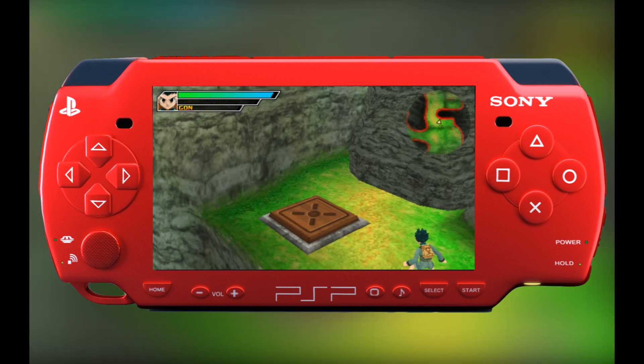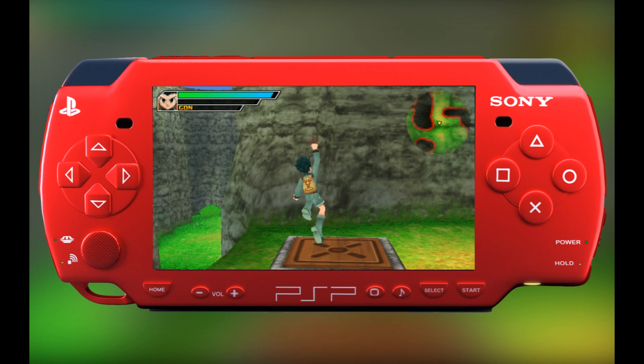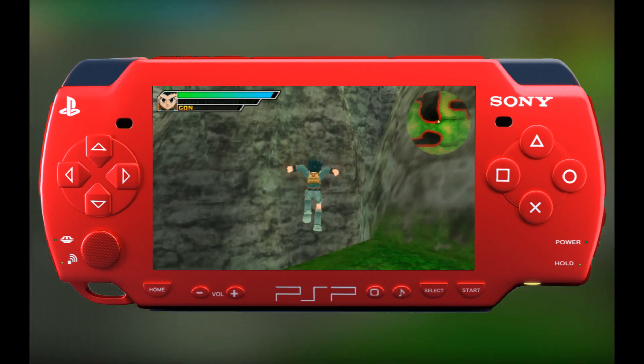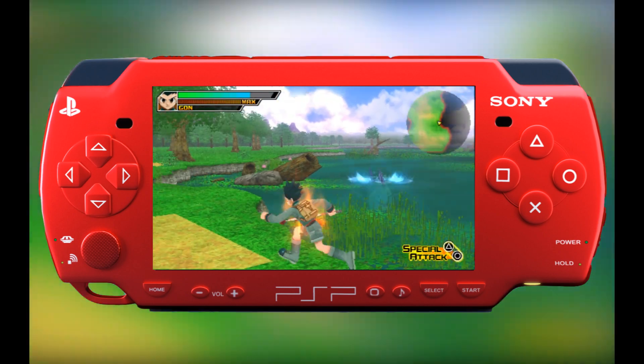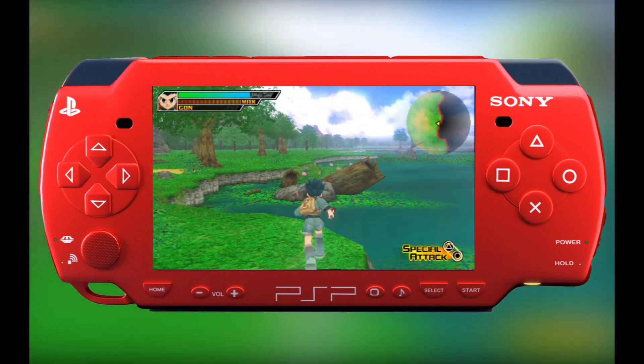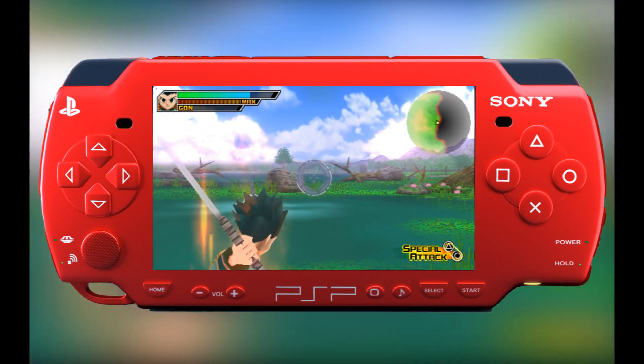The automatic movement of the camera attempts to compensate by rotating right or left along with the character movement, which does help considerably at times, but I still found myself annoyed with the camera more often than not. However, this is more a limitation of the hardware rather than a fault with the game itself. I would have no issues with the camera if it were able to be mapped to a secondary analog stick instead of the directional pad.